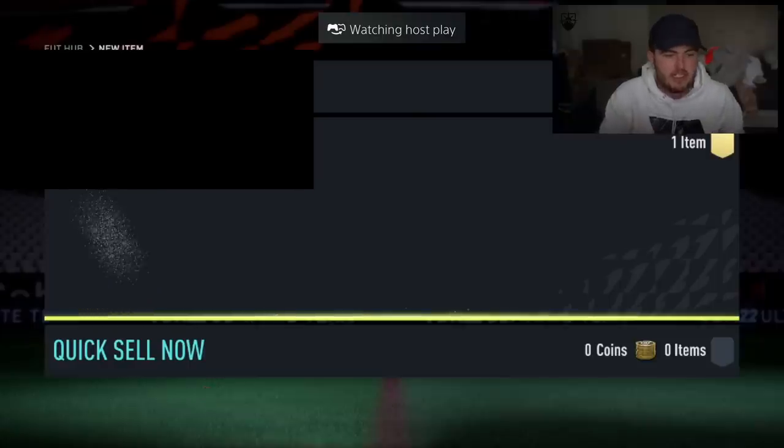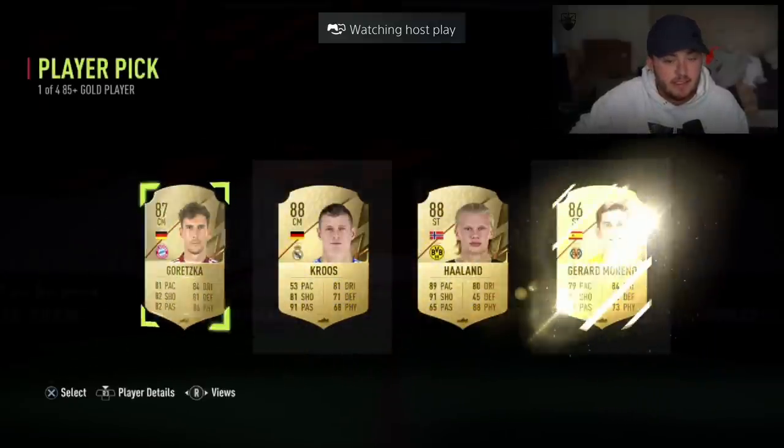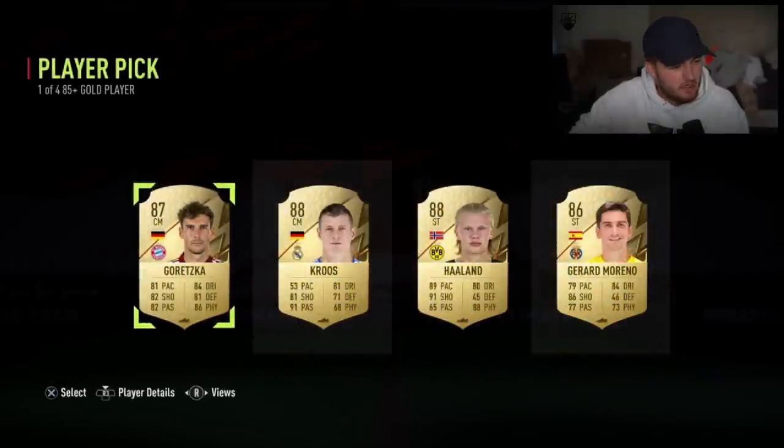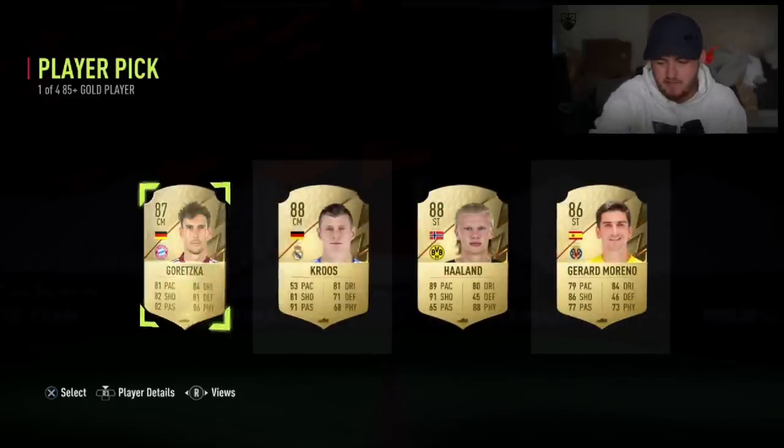Next 85 plus player pick - what are we saying, EA? No green card there unfortunately. It's probably one of the worst ones we've seen so far. Haaland and Gerard Moreno. Unlucky.